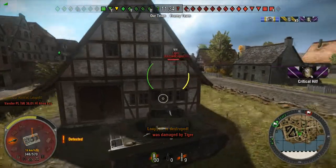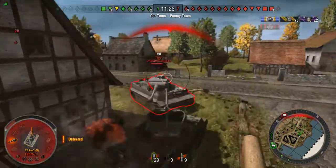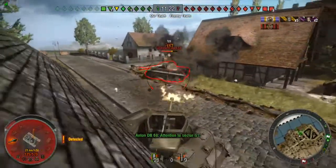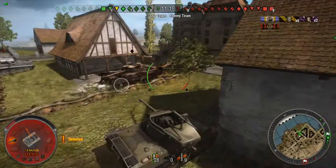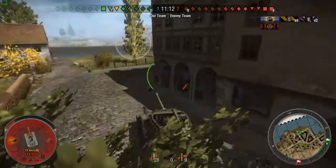The best maps for this tank — obviously you can't choose — are town maps. Fisherman's Bay, and maps like the one with the church on the hill and the train tracks. Those sorts of maps work well because you can get around buildings with your mobility.